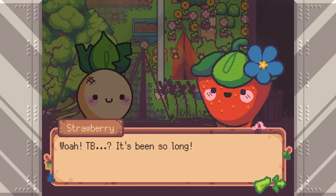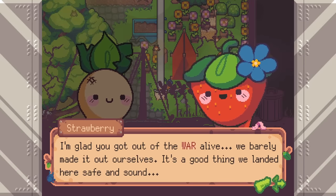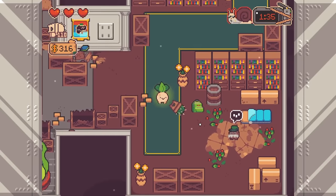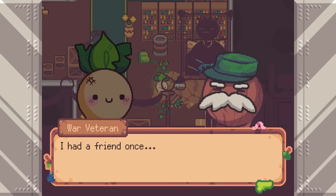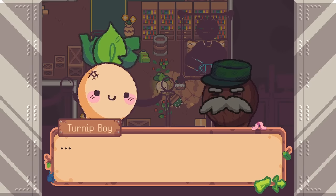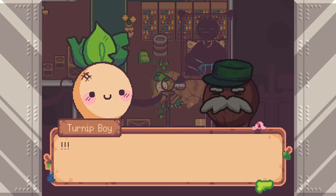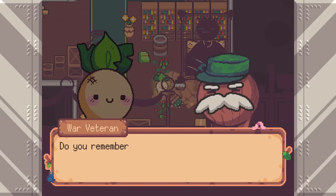Turnip Boy Robs a Bank begins not long after the events of the first game — two days, in fact. After Turnip Boy ripped up a bunch of documents, stood up to Mayor Onion, embraced his mafia heritage, and committed tax evasion, he had to fight a secret final boss: the God Onion. This ended in a war so devastating it felt like the world was about to end, and that's how Robs a Bank starts.